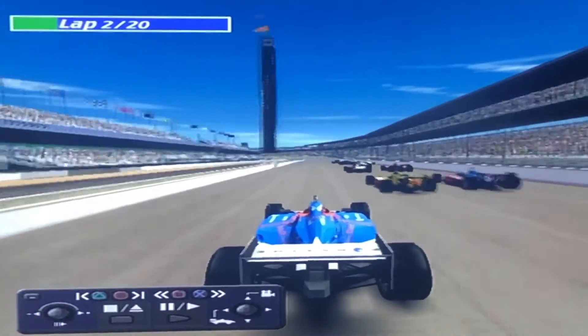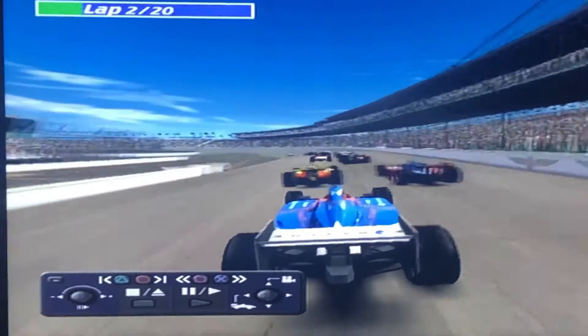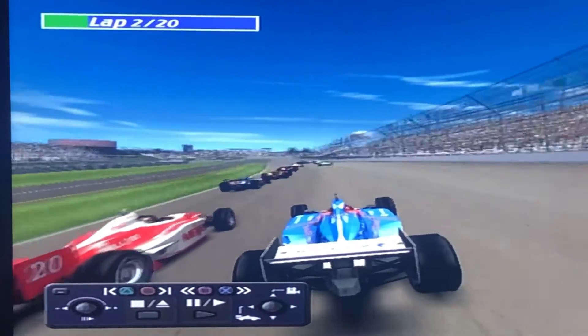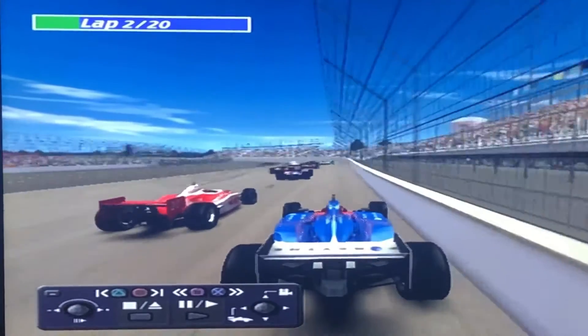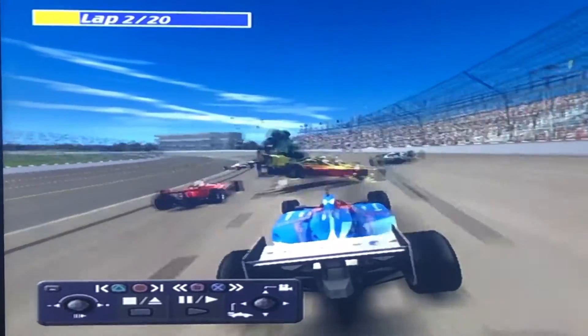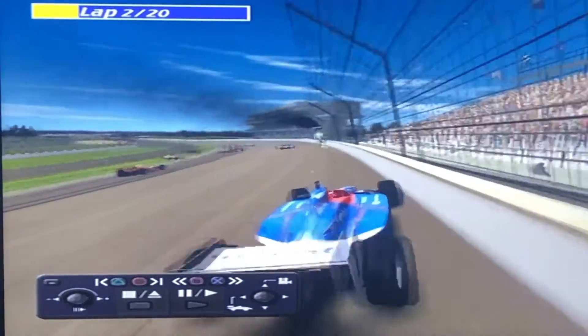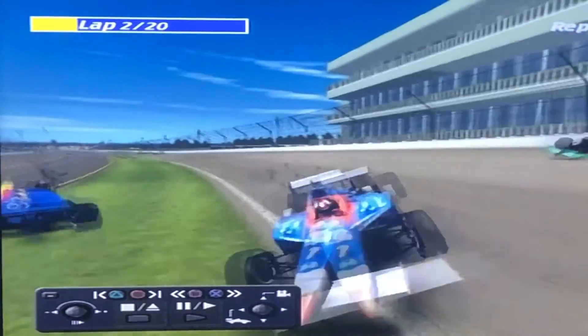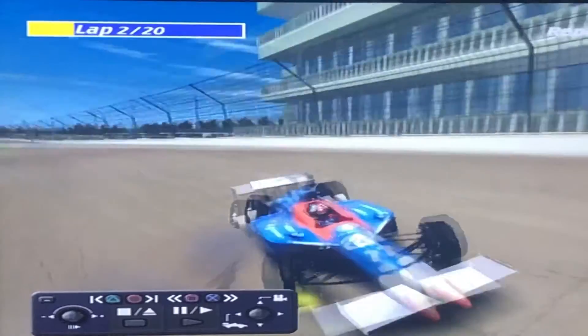Here's Brian Herta — he's making those banzai moves, almost made it three wide then backed out of it. There's Alex Baron on the inside. There's the crash. He's out — rear left, front wing damage. Oh, he got hit again!